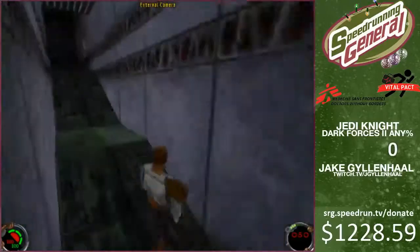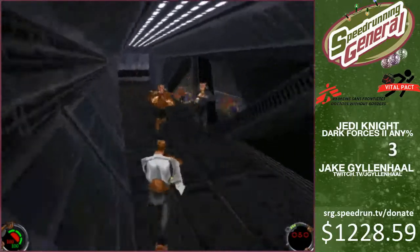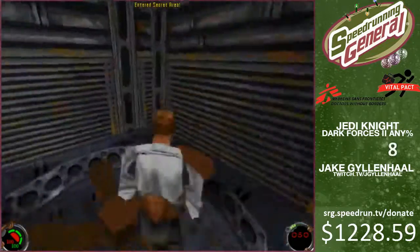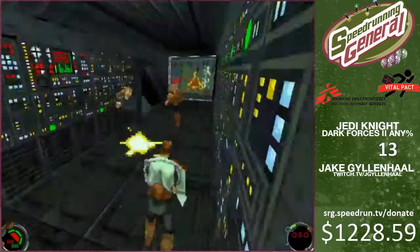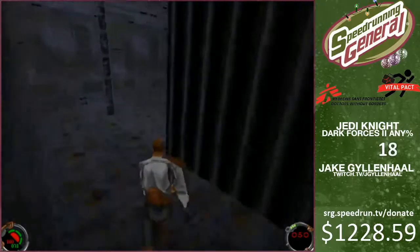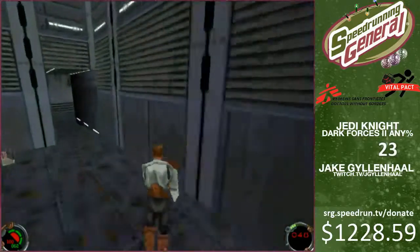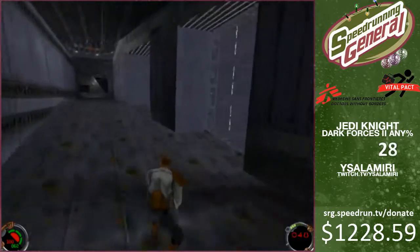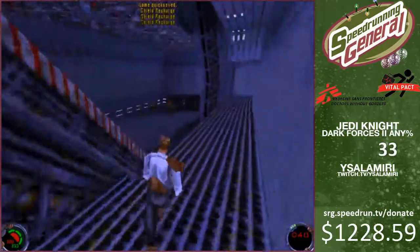Alright, so this is pretty much Dark Forces 2. All you pretty much do is run fast and do a bunch of jumps and stuff. In level 1, you kind of run pretty slow in the beginning. You also have to collect all the secrets in the level, because in this game it has a power-up system which powers up your force powers. One of the force powers is force speed, which lets you go really fast. So I want to get force speed as soon as possible, which is pretty much why I'm getting all the secrets in level 1.